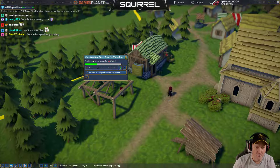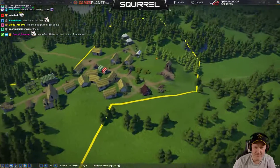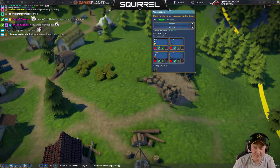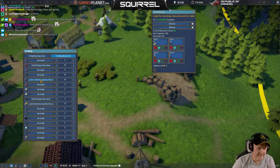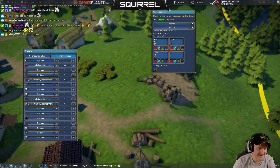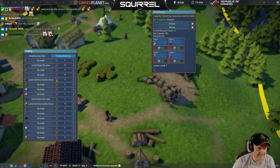Tools — have we got tools? We don't have any tools. We need tools. Let's trade for tools. How many? Ten? I'm just going to get a hundred gold just for that.